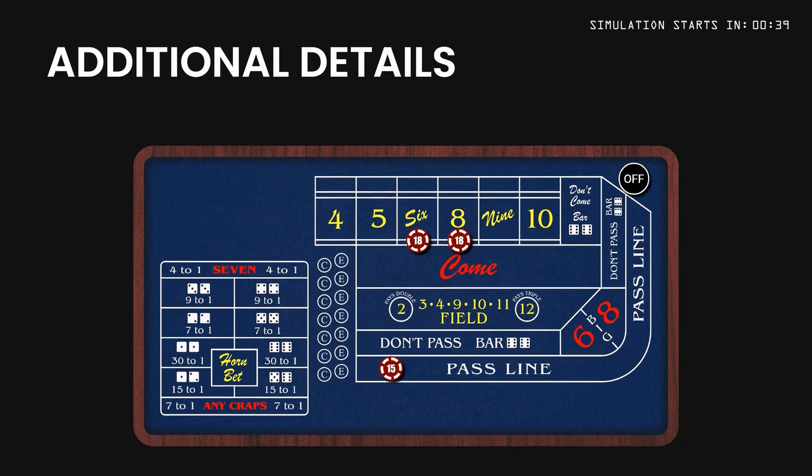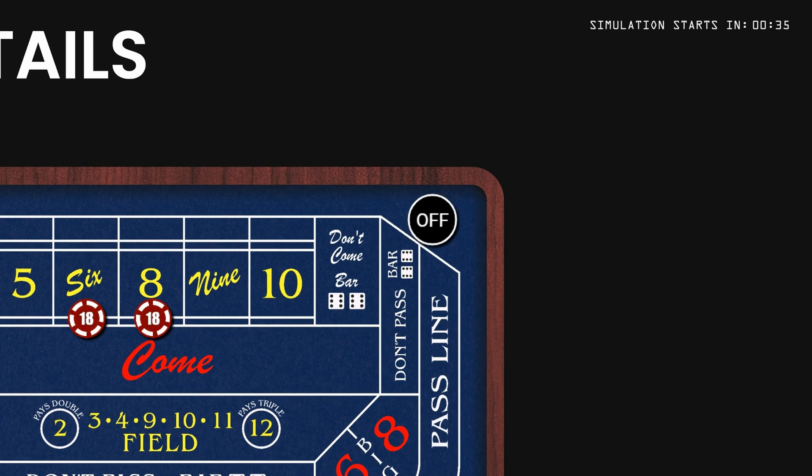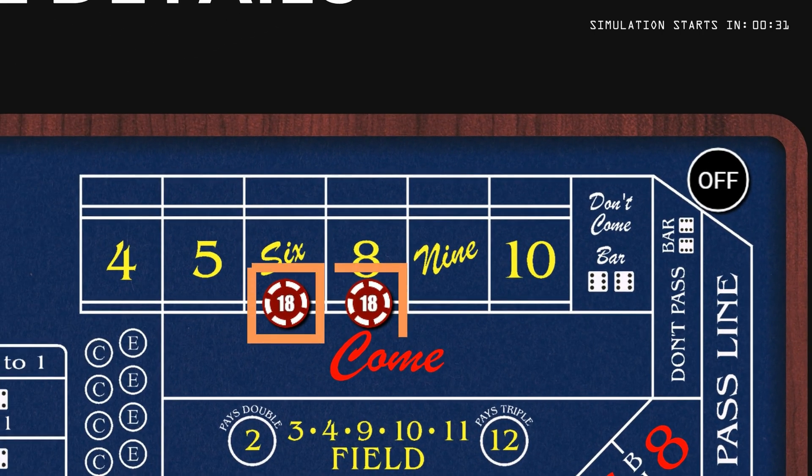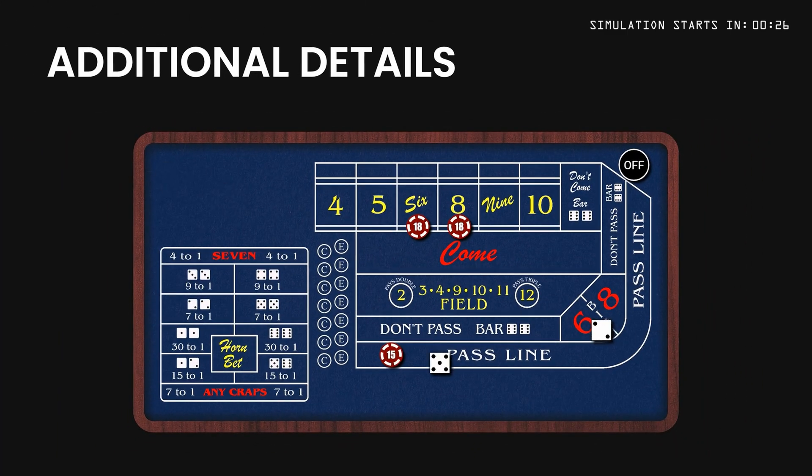There are also a couple of simulation details to go over. On a come-out roll, when the puck is off, the place bets are not working, so you won't win or lose them. This reduces your risk a little and lets you enjoy when those natural 7s pay the pass line. If the point is a 6 or 8, we'll skip placing that number or take it down if it's already there.